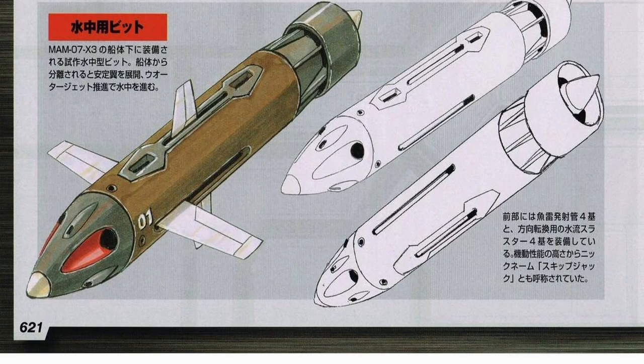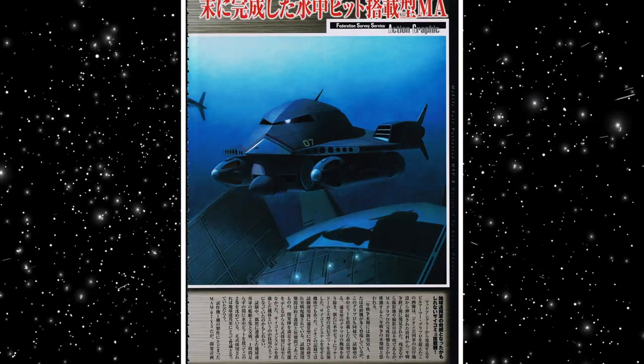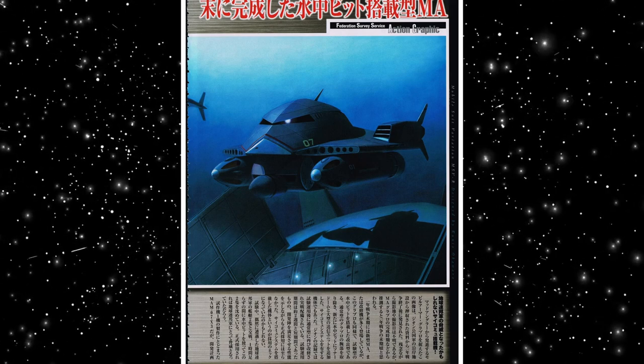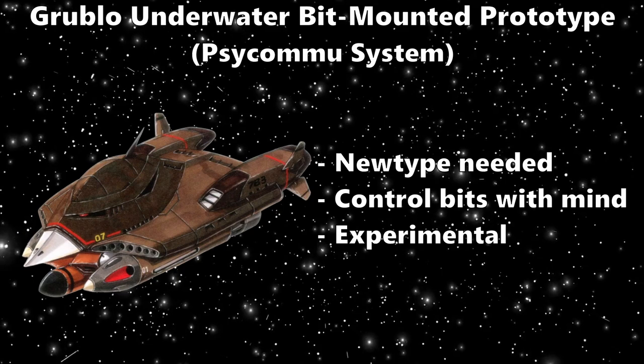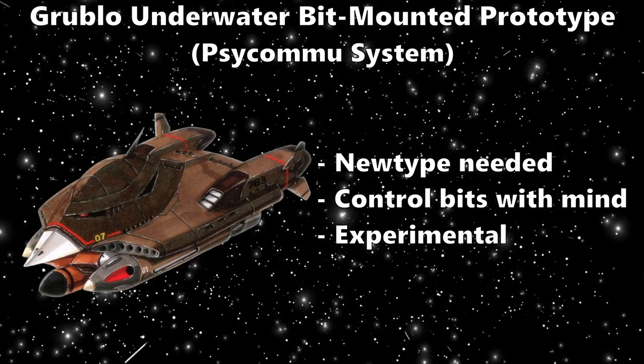While looking like massive torpedoes, they don't move like them — they can perform more drastic maneuvers due to their veniers. The Grublo is also equipped with a sonar dome found in submarines and ships that helps with navigation, detection, and other key recon tasks. A key feature is the Psycom system, a device that reads cycle waves emitted by Newtypes and allows them to control things with their minds.